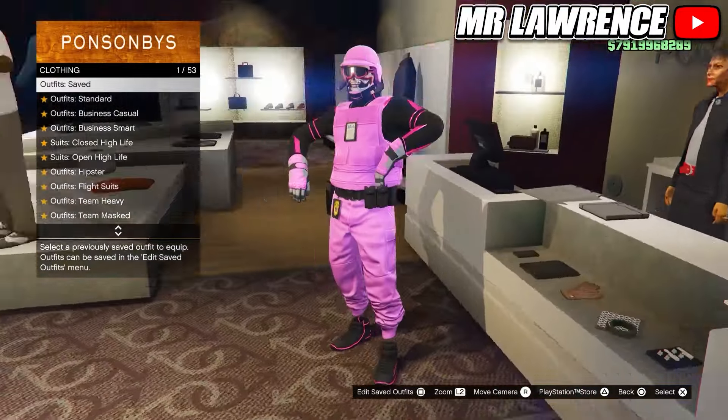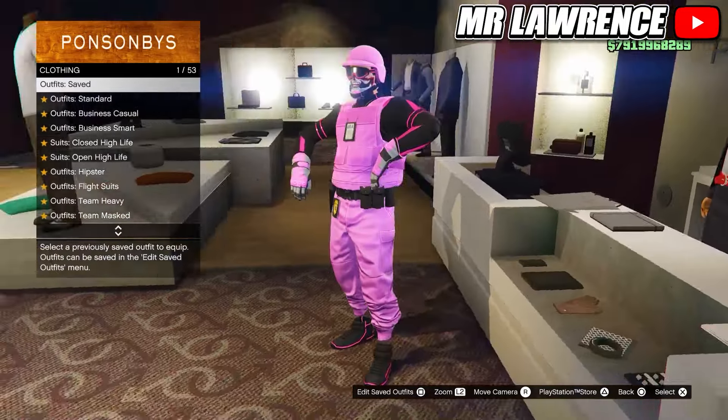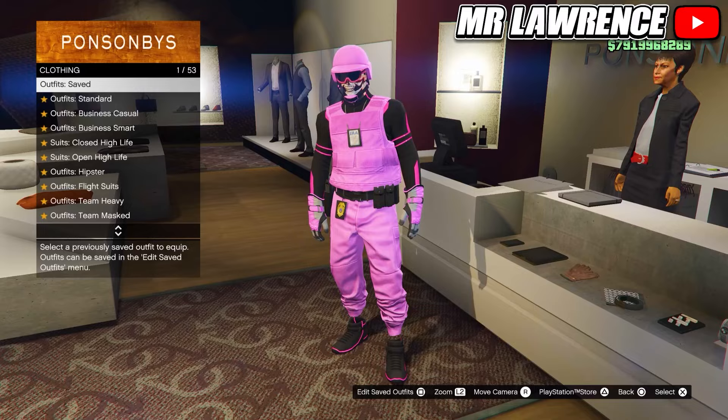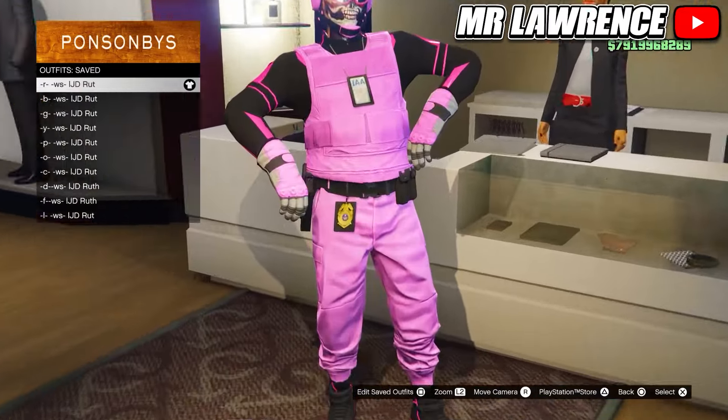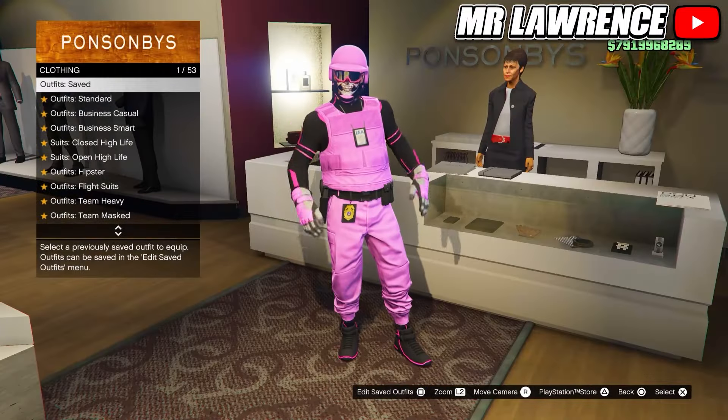By doing this glitch you will lose all of your saved outfits except for one. For these modded outfits you already need to have pink joggers. You can obtain them by doing BATH and I will leave a video on how to do that in a pinned comment. You can also make these outfits with any other colored joggers but of course pink joggers will look the best.